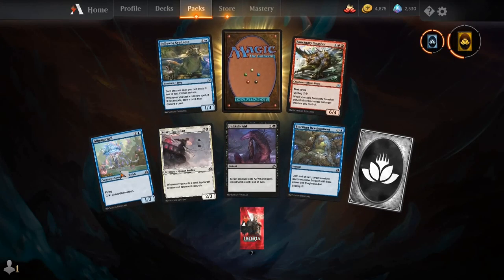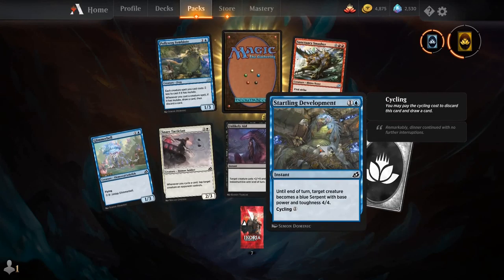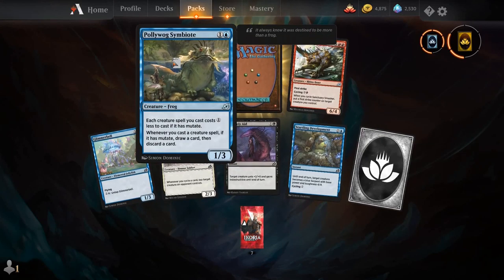Glimmer Bell, Snare Tactician, Unlikely Aid, Saddling Development, Sanctuary Smasher, Poliwog Symbiote, and our rare is a rare wild card.